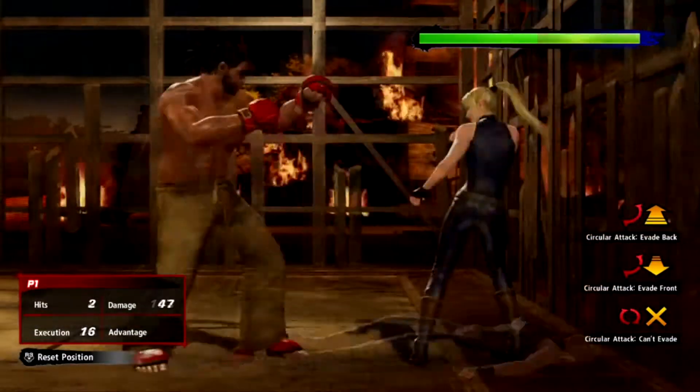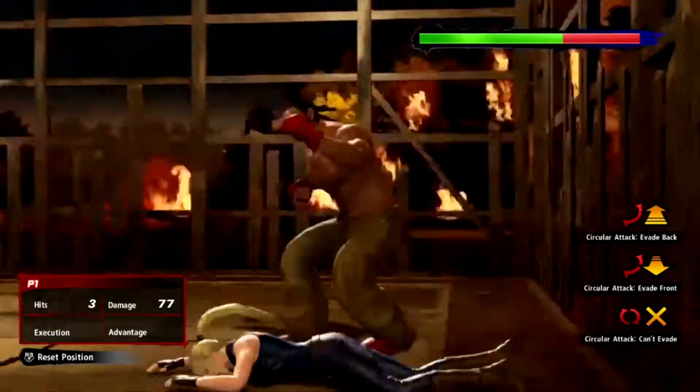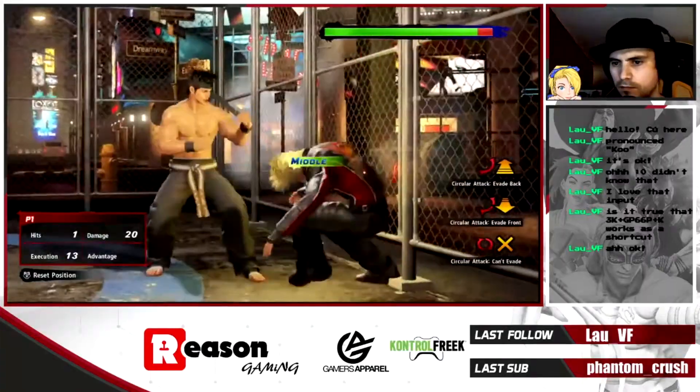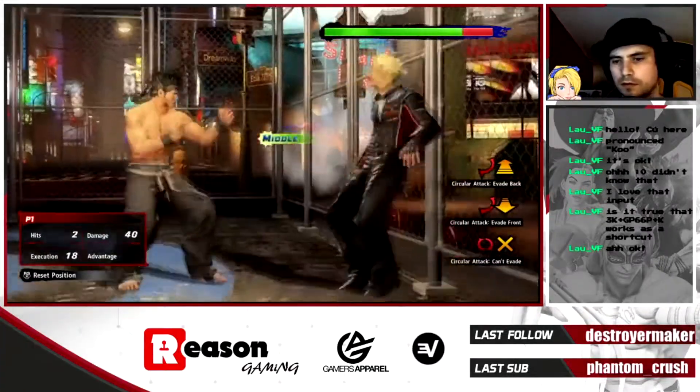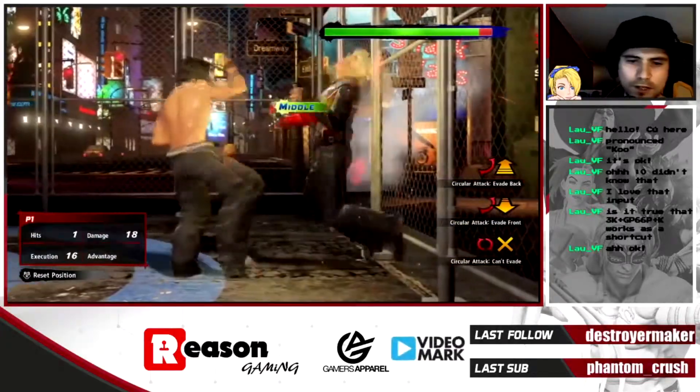For example, there are some known consistent behaviours for some things. There's a finite number of types of interaction, namely wall hits, wall side hits, wall staggers, wall splats, high slumps, low slumps, bounds, and whatever the name for this one is — nobody seems to agree.